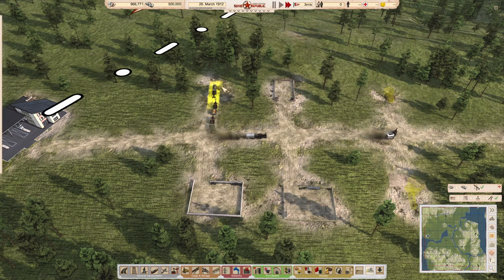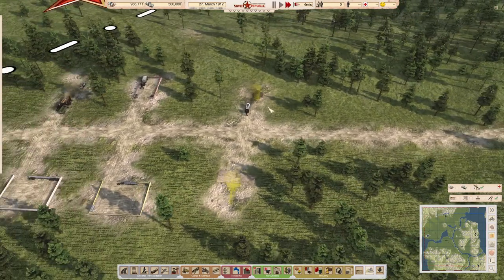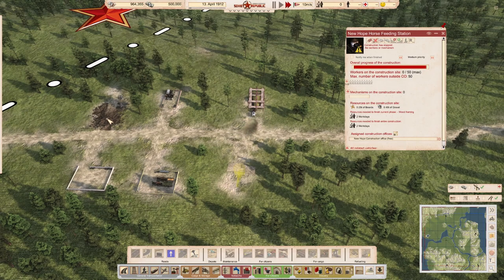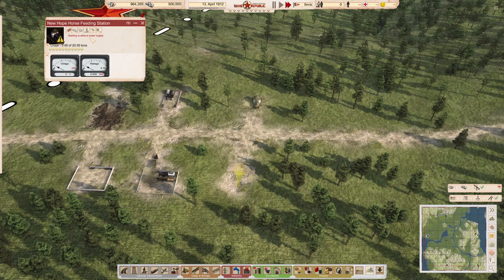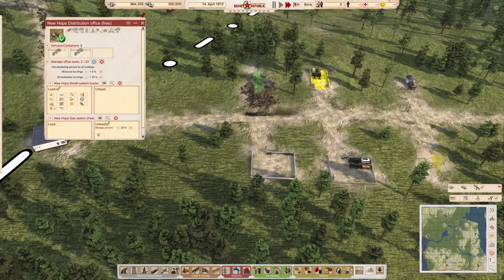We're now in a situation where we are building the horse feeding station. One thing to be aware of is this actually needs power. I'm going to let the game run and build this horse feeding station. Welcome back — we've got two days left to build. Our little steam bus is delivering the workers. I've already broken the road to the gas station, and I'm going to allocate this to here, but it will say 'building without power supply.'